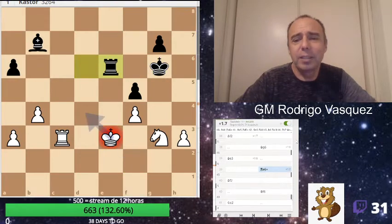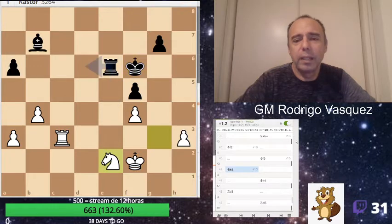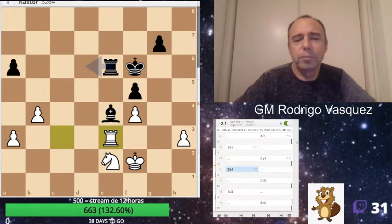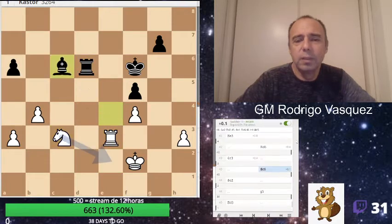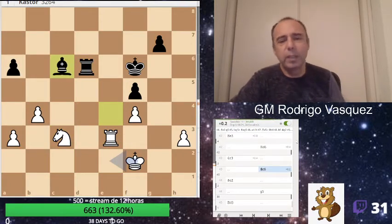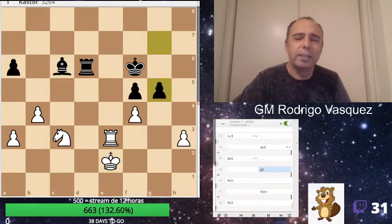King e3, I played here check. Knight e2, Bishop e4, this move Rd6. Bishop c6 is better for him, but now Rd4 for example, and I play g5.